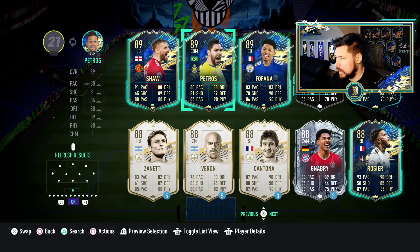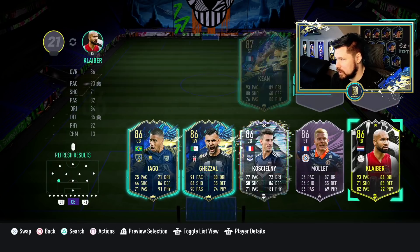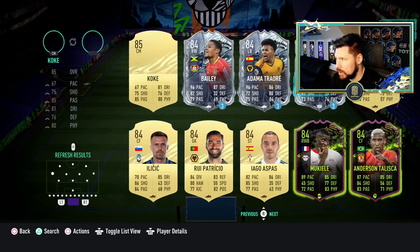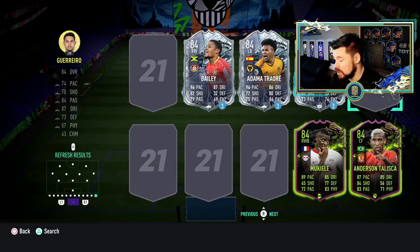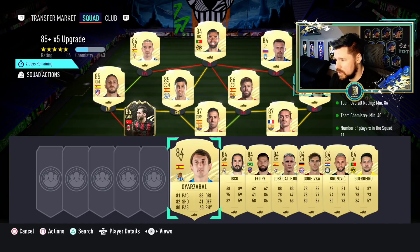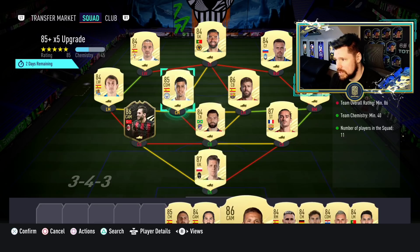We're going to build and open the 85 by 5 — 86 rated, thank god the chemistry is low. There's an 87 — I might struggle to put an 86-rated squad together. We've got two more 87s and the 86 Kalınoğlu which helps massively. Any more 85s? Yes, okay — we should be all right, otherwise I'll probably put in a Joao Felix. I'm genuinely impressed with this content.